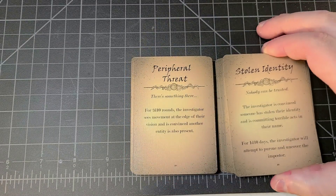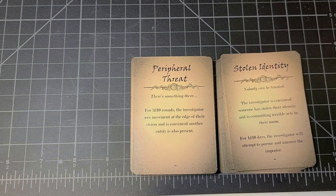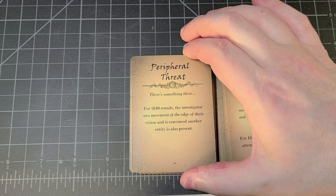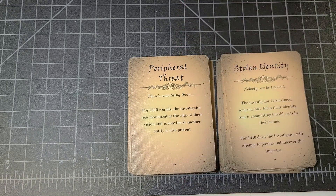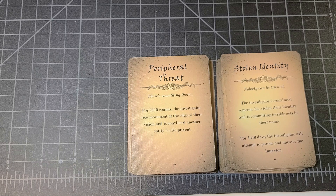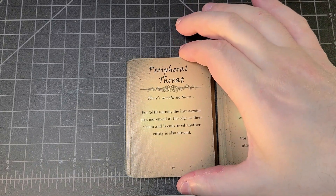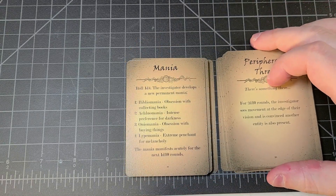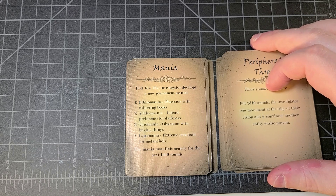'Peripheral Threat': for 2d10 rounds the investigator sees movement at the edge of their vision and is convinced another entity is also present. That would definitely be a cool roleplaying situation. I might also add something mechanical — maybe skills associated with perception take a penalty die during that time, or something like that for difficulty in focusing.